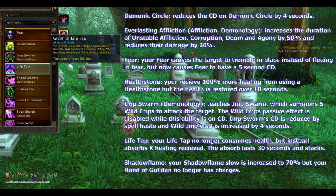Shadow Flame — your Shadow Flame slow is increased to 70%, but your Hand of Gul'dan no longer has charges.